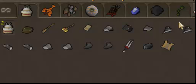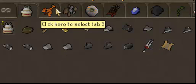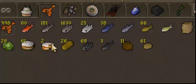Here's my non-tradable tab. Got a clue scroll. I also did some slayer tasks — I got the clue scroll from the slayer task. Got this from the Priest in Peril quest, which I did this week.